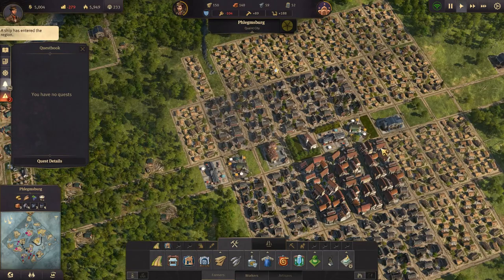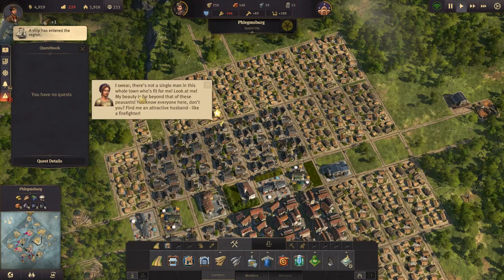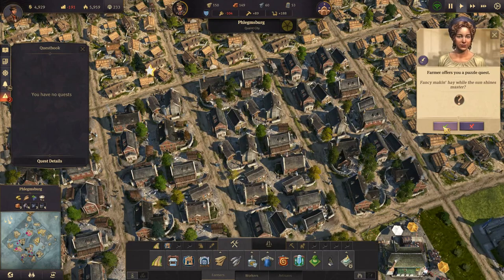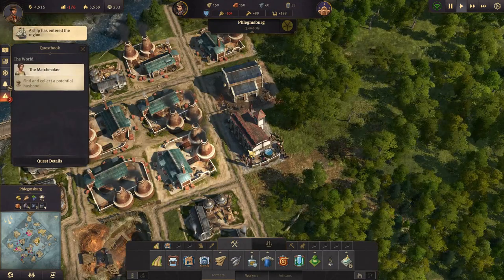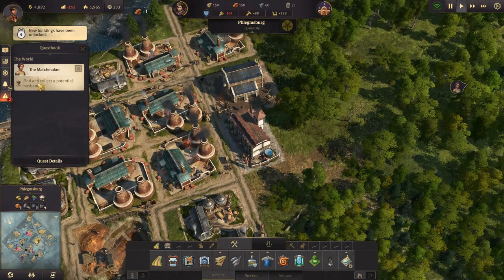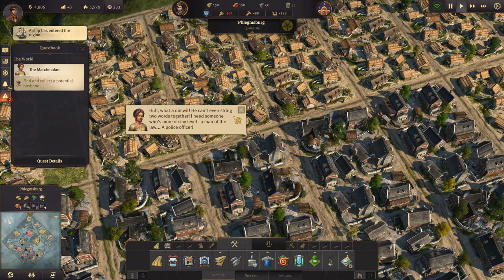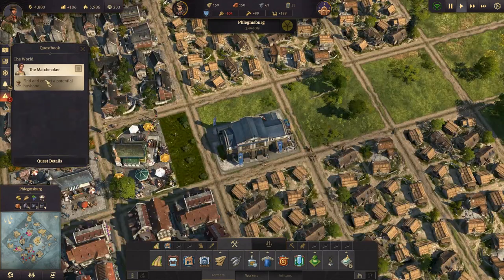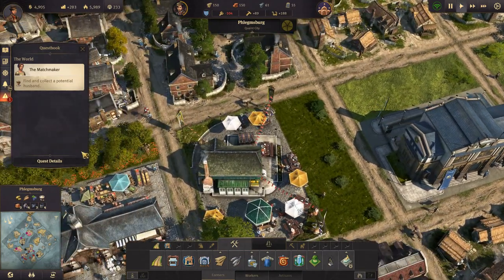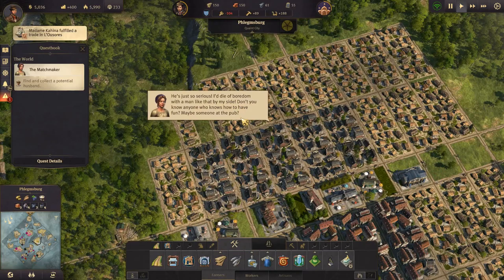A ship has returned from its voyage. We have a quest - find and collect a potential husband. Okay, a firefighter I guess. Your ship has returned - what a dimwit, can't even string two words together. Let's take a look at a police officer then. Why - what did she think of him? He's just so serious, I'd die of boredom with a man like that by my side. Let's try another one over at the bar - I guess he won't be boring.